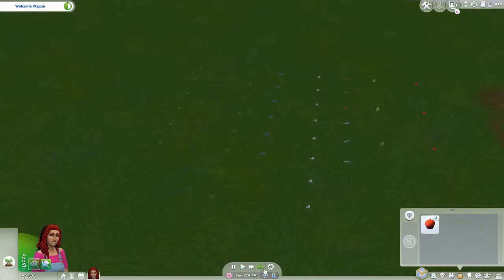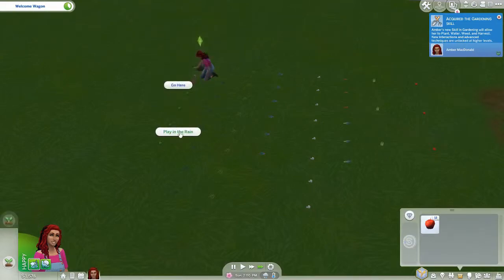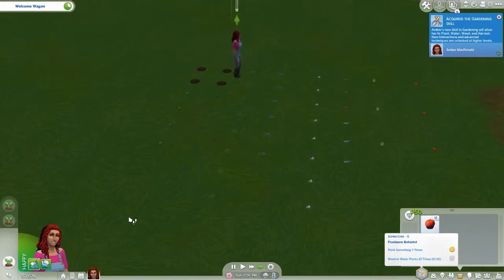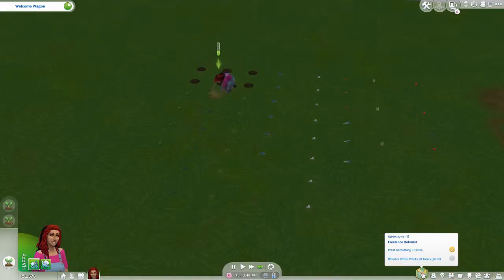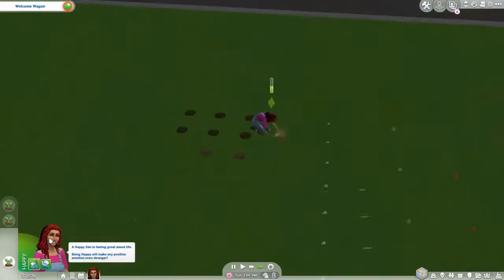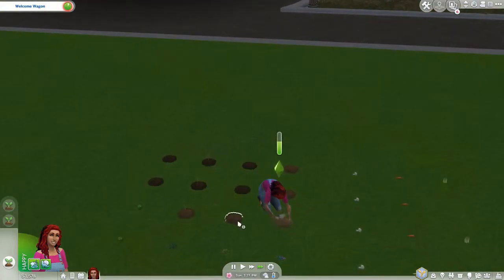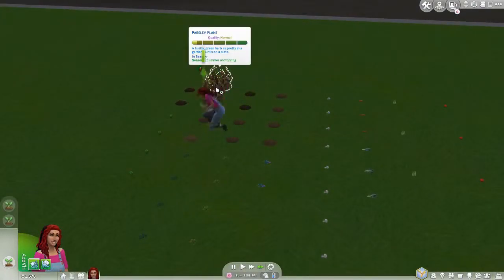Are you going to plant everything if I do that? No, I have to click on everything individually so that you'll plant it. Oh, now you're planting everything — that's a bit random. So plant something three times, and weed or water plants ten times — that's something we'll be able to do.